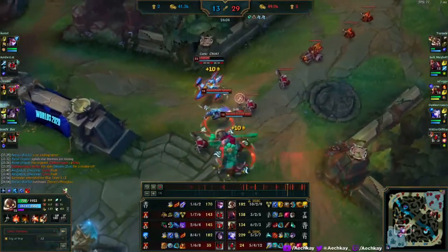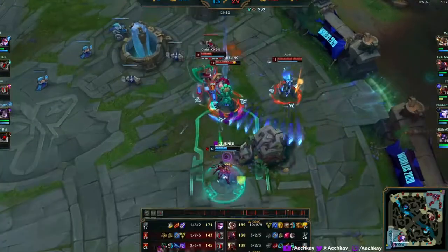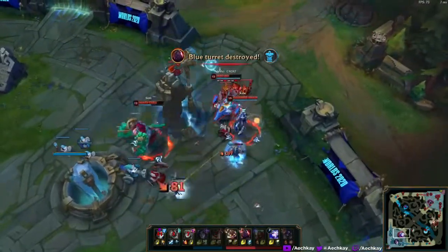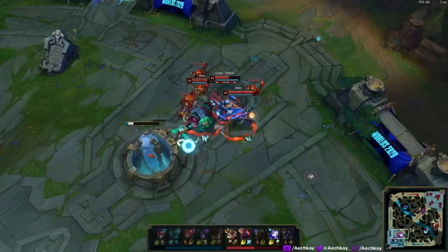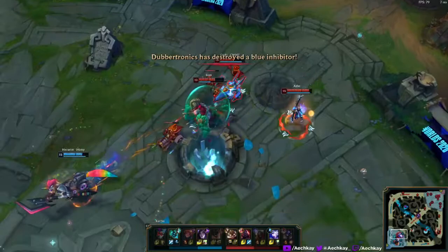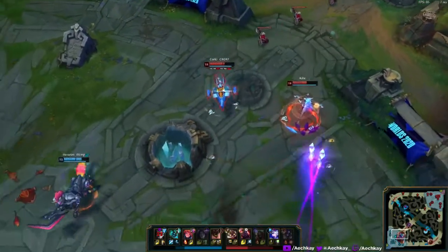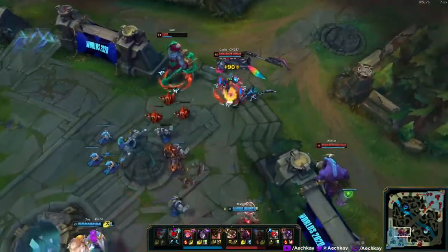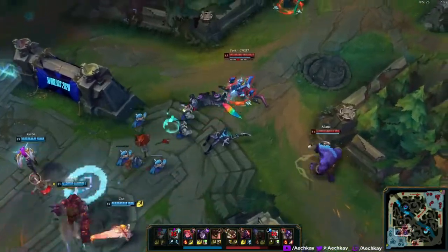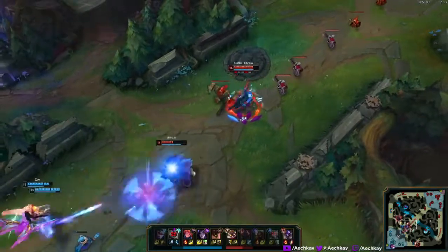If you have Manamune you're constantly scaling, but if you have Triforce without it, it's kind of limited — very expensive and you don't get mana. Here we essentially have free reign. Ekram really goes for it then dies to Ashe. They have very little way to deal with this very fed Corki who is 11-2-10, so I'm absolutely rolling the team.